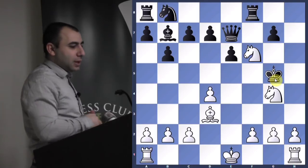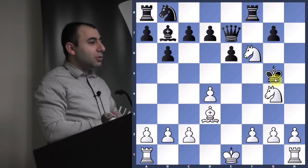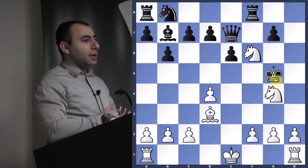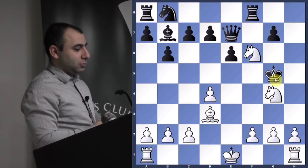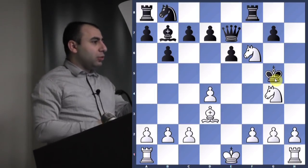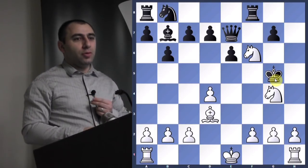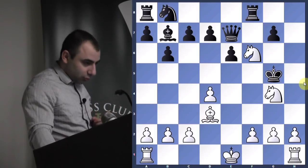Keep on checking — you cannot give him a break in this kind of position. You can't make a slow move like castle; you must keep checking. This is a very famous game from 1912, Lasker versus Thomas. Which pawn can we move? It has to be a check. Pawn to h4 — very good. How many squares can the king go to? One.